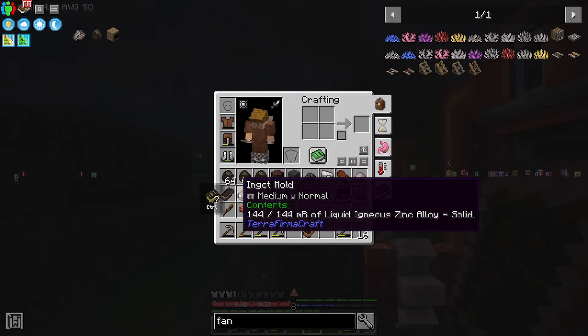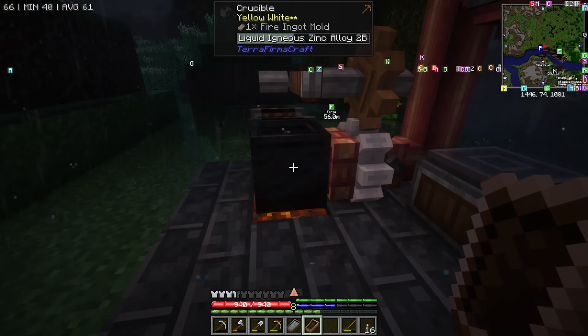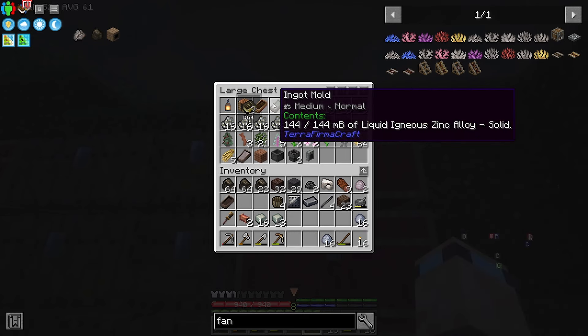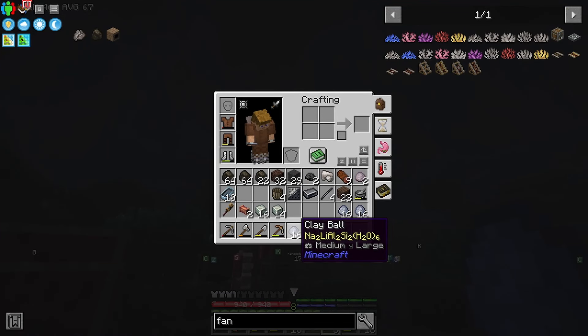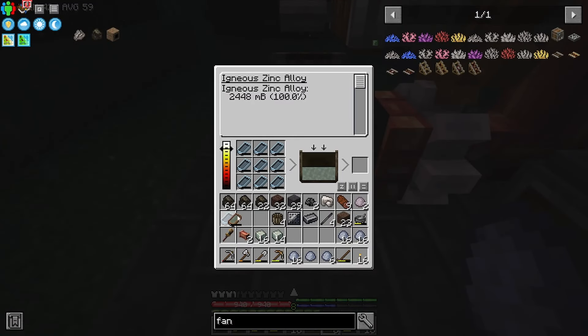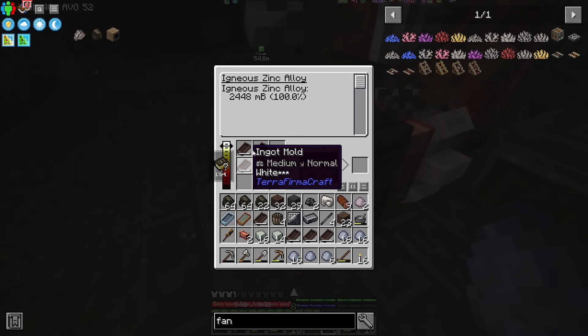I'm proper procrastinating now — getting all the stuff out of here is kind of tedious. I should probably just make a bunch of ingot moulds. I've got a load of clay, so we'll make loads of ingot moulds. Nine is the optimal amount here — when they get all the way up we can do the bellows, pull these out and use them over here. How many have we got left? We can use all of these moulds.